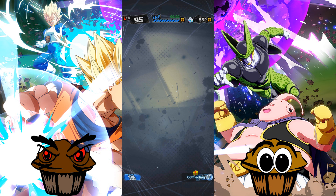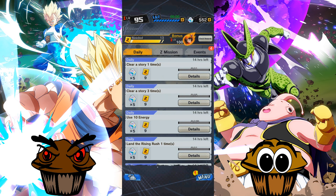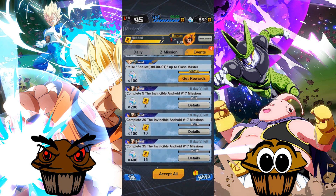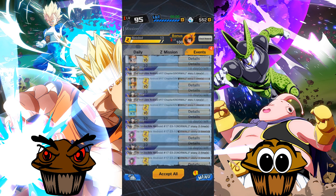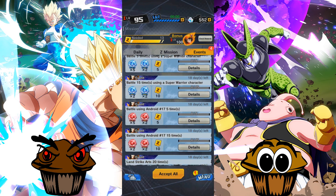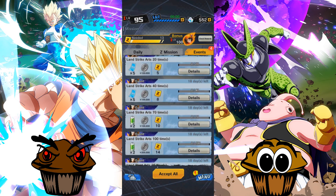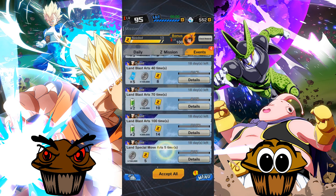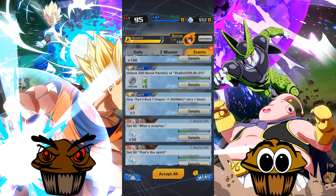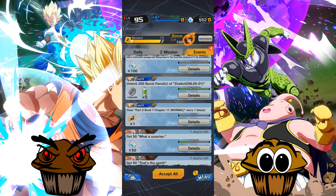The servers are pretty slow at the moment, and that's just because there's a massive influx of people trying to play the game now, because the servers have been down for a while. And we didn't really get anything for that actually. So these are all the missions that we have for Android 17, which should be easy enough. We'll get this sorted, get all the XP, try and get to level 100. Unlock 200 beast panels — I've nearly done that.